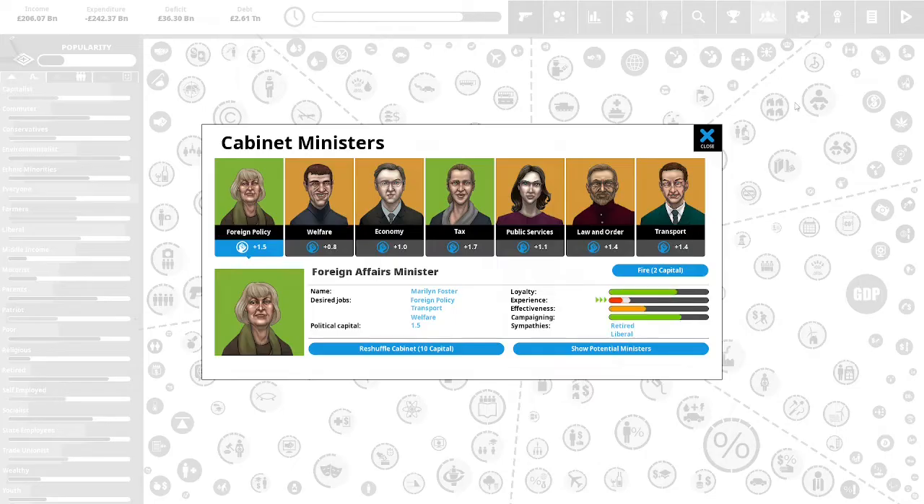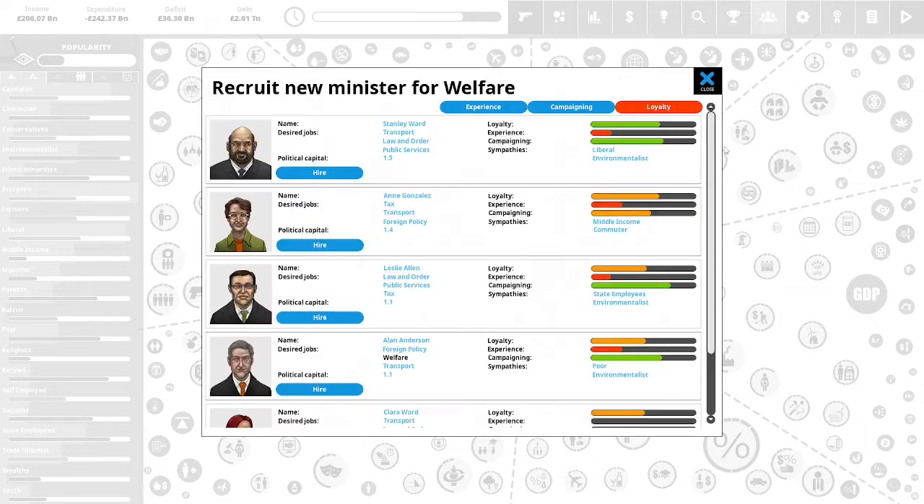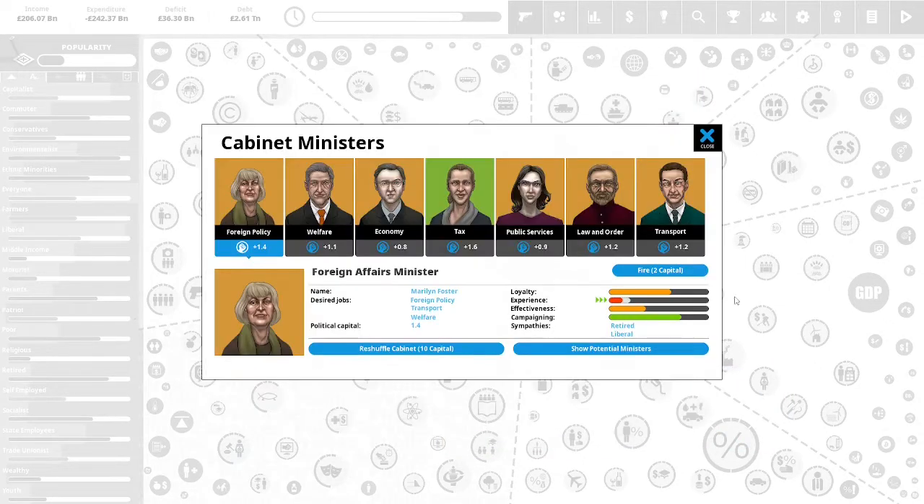Let's take a look at our cabinet ministers. Our welfare cabinet minister is only a plus 8, so let's fire him and see who we have to hire. Let's hire Alan Anderson. I could try to hire Stanley Ward, but he doesn't have any specialty in welfare. Alan Anderson has a specialty in welfare and he is with the poor and the environmentalists, and we've been working with the environmentalists, so let us hire him.